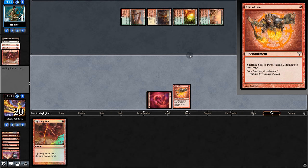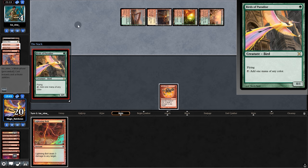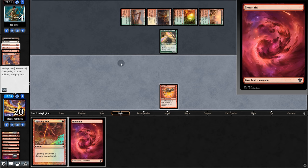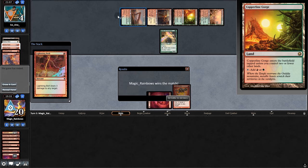We play the Seal and pass back. No cards in hand, we just need a land. Hooray, we draw one. These five cards our opponent has out are worth $50.54 — those five cards are worth more than our entire deck. Winning feels good, and what a better way to celebrate than moving on to the next match.